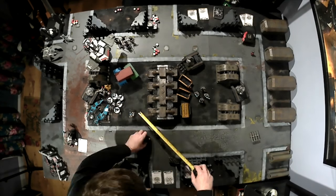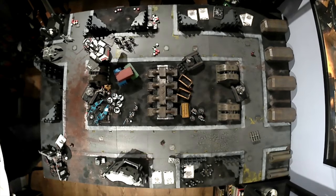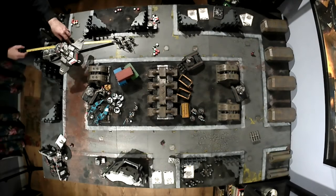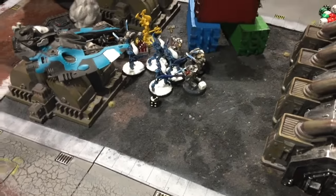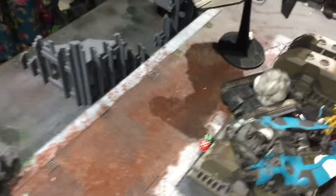I move the Terminators up to support the Strike Squads in combat to try and keep hold of Objective Three. The Grand Master doesn't move very far because he's on Objective Four. The Storm Raven moves over there to try and deal with the Fire Prism. End of my turn three — managed to kill the Fire Prism. Put three wounds on that Fire Prism.